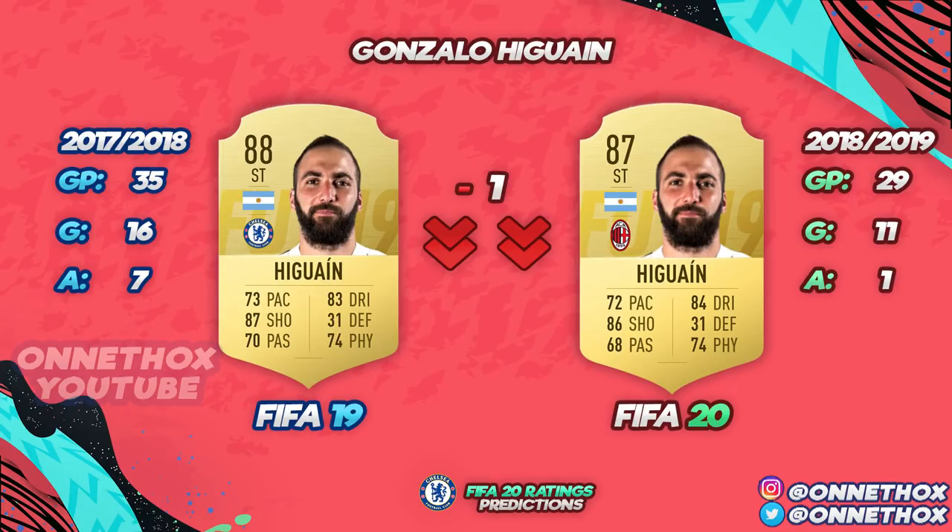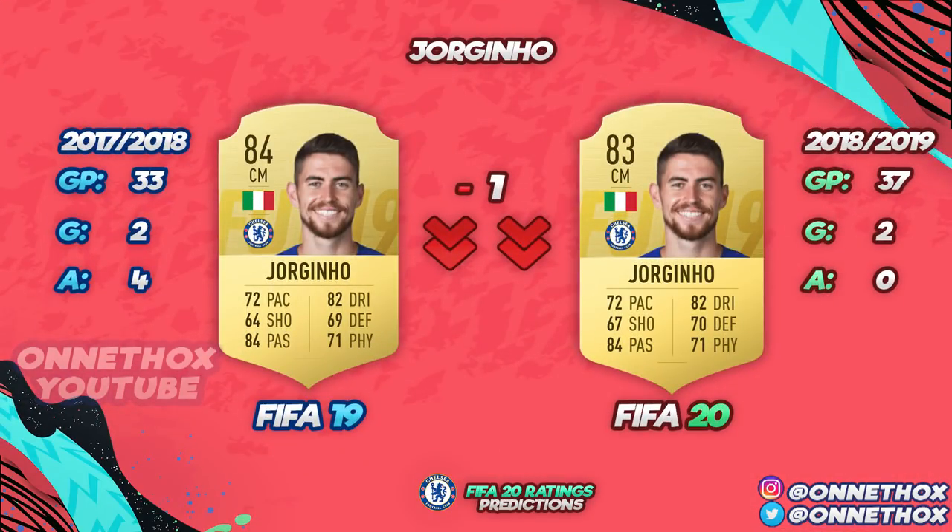For Gonzalo Higuaín — he's on loan from Chelsea so he'll go back to AC Milan. Last season: 35 games, 16 goals, gave him 88. This season that one assist was in Serie A, not the Premier League, and stats were pretty much half and half between Serie A and Premier League. Definitely a downgrade for Higuaín in FIFA 20.